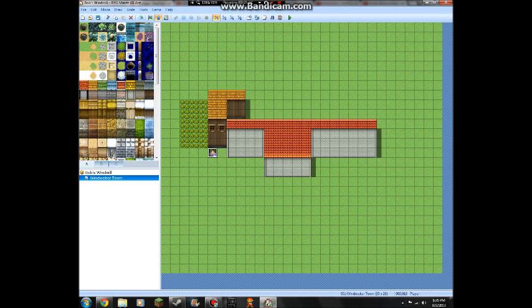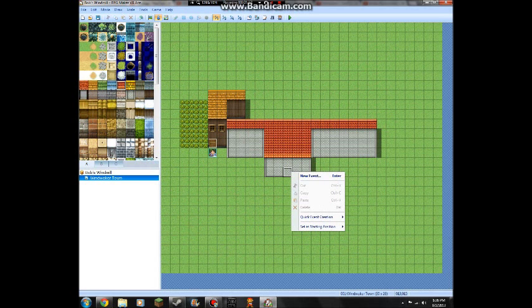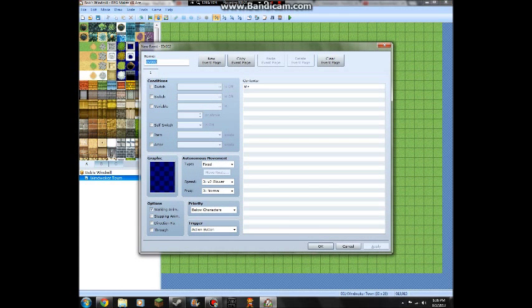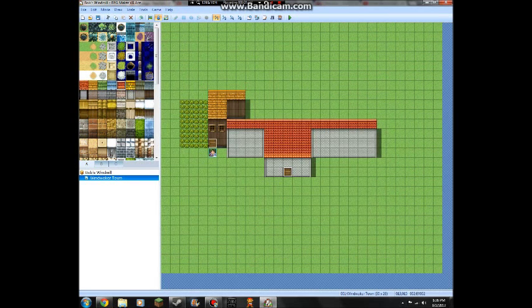So right now I'm just going to move this. Why don't we create a new event? You have to be in this mode right here. New event. Graphic - door, door. Let's make it an action button. Well, no - it's not going to do anything, so let's just make a door right there. You can only have up to ten events, so that could become a slight problem. It has happened to me before and I was annoyed when I had to remove some of my stuff.